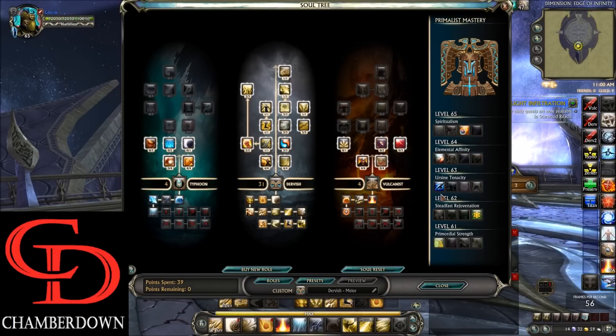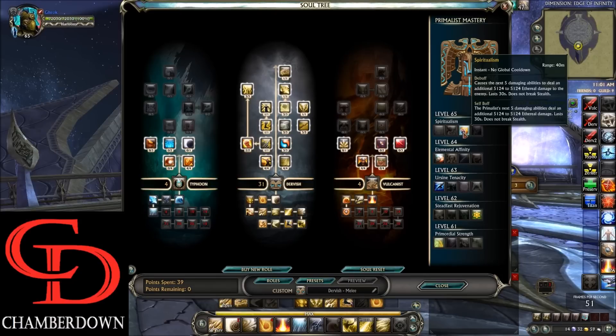Level 63, nothing too terribly important here, so we take Earthseeing Tenacity, which increases your unmounted movement speed by 10%. Level 64, we take Elemental Affinity, giving you another 6% flat damage increase. Level 65, of course, we take Spiritualism, which is a single target damage increase.